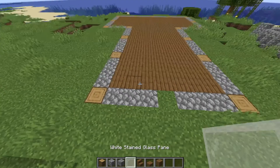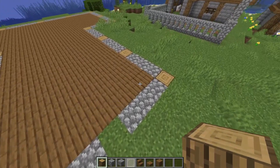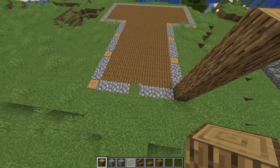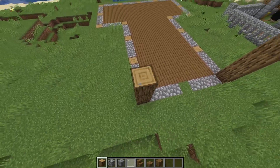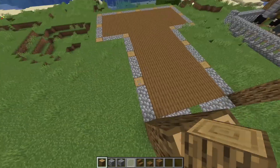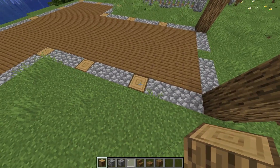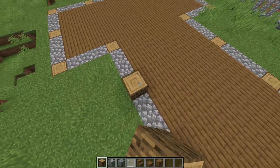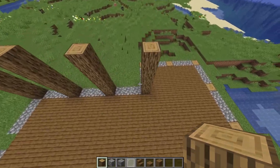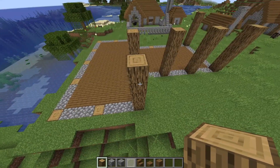We're going to be starting by adding oak logs as our framing. We're going to come to this first corner and make a five-block pillar, then move over seven blocks and add another pillar — same height. All the pillars I'm about to talk about are going to be five blocks tall. Moving back three blocks, each one is also three blocks apart, so moving around I'm going to add four pillars for the first side — all five blocks tall, all three blocks apart, jutting out from the side one block.